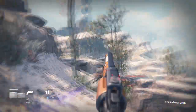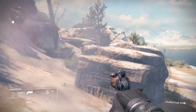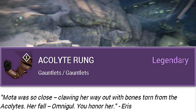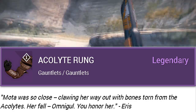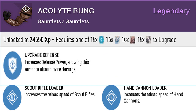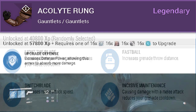Now for the best gear Eris will have for sale — some very powerful gauntlets with random perks. Starting off we have the Acolyte's Rune. The description is crazy: 'Moda was so close, clawing her way out with bones torn from the acolytes. Her fall — Omnigul, you honor her, Eris.' The perks are randomly selected from: Auto Rifle Loader, Pulse Rifle Loader, Scout Rifle Loader, or Hand Cannon Loader, then Upgrade Defense, and then one of: Light the Blade, Fastball, Switchblade, or Incisive Maintenance.